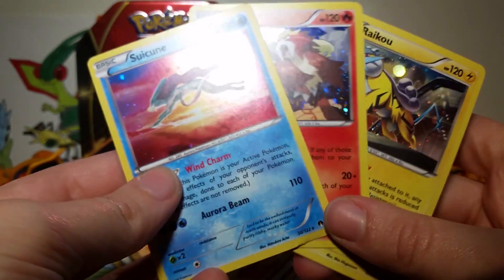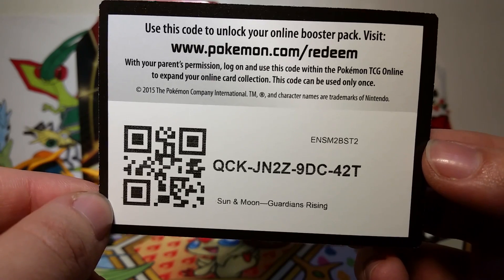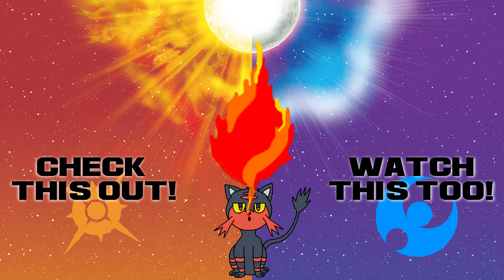And then we've got our really cool cards here — they're not promos, but they are really cool. I'll give you guys this Guardian's Rising Booster code so that maybe you can get a Lele, even though I didn't. Comment and let us know what you got so that we know that you've taken it. Thanks for watching, everybody, and I'll catch you all on the flip side.